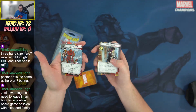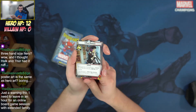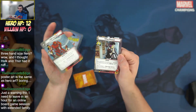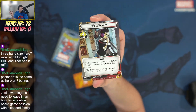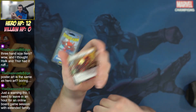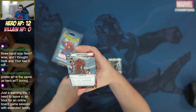SPDR and Penny Parker have two hero cards — whenever you flip, you flip both of them, and they change based on whether you're in hero or alter ego form. Penny Parker has a recovery of four and the Psychogenic Compatibility ability: set up, put SPDR Suit into play inactive side up. As an alter ego action, you can exhaust the SPDR Suit to draw two cards.